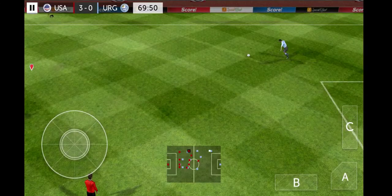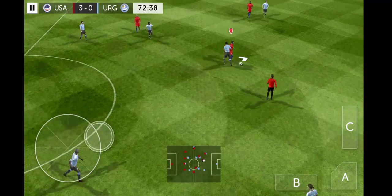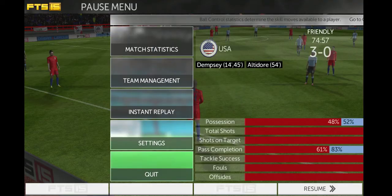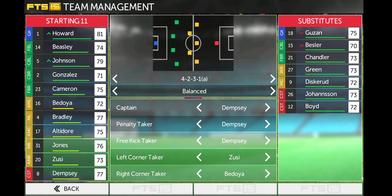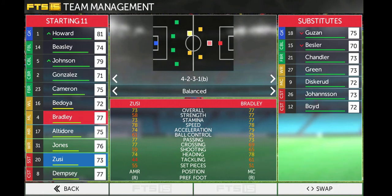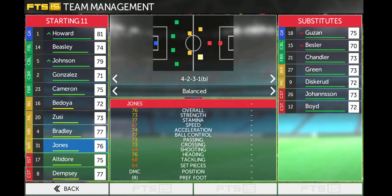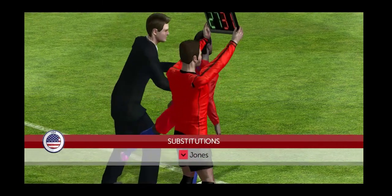Apparently Bedoya was offside, I don't know how. Altidore trying to get that ball, Dempsey takes the ball back from Godin. Godin is doing horrible defending — why would Godin kick the ball over? I think it's time for substitution, it's the 74th minute. I'm going to replace Altidore and change to a 4-2-3-1 B formation, putting Altidore as the second striker. Bradley's right there, Jones is right there, Bedoya and Zuzi. I'm going to replace Green with Jones, and that will be the final substitution for the US today.